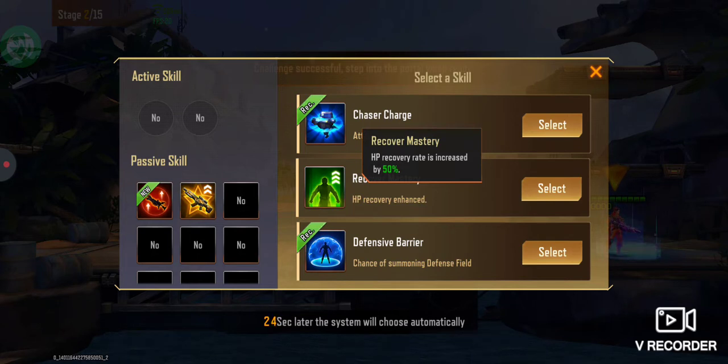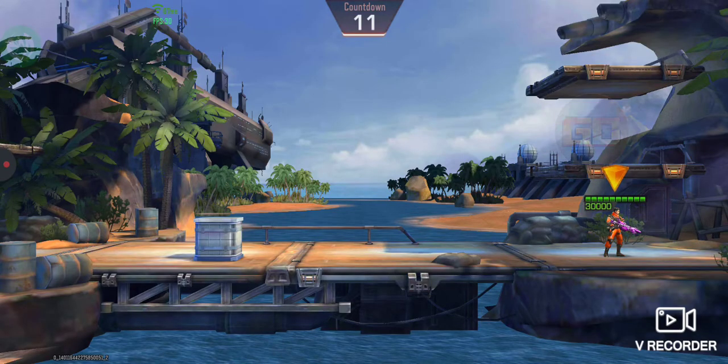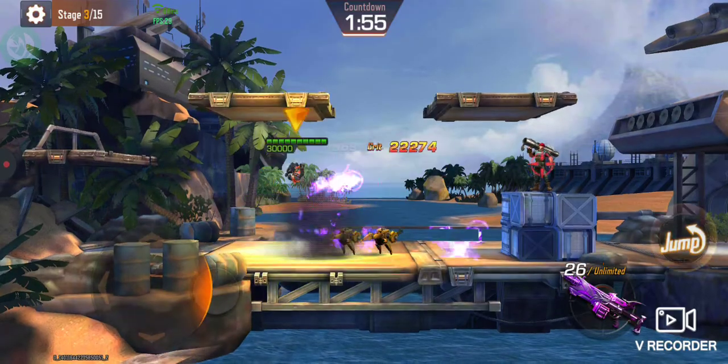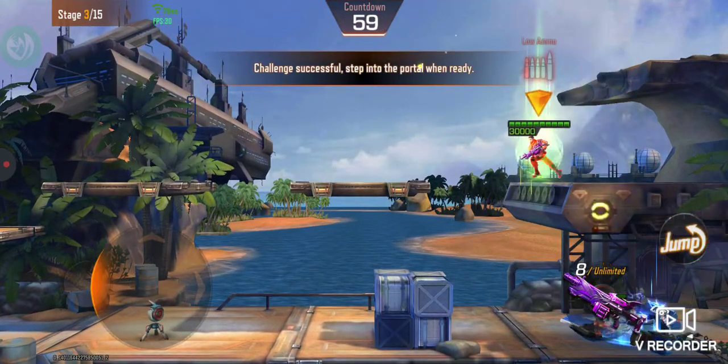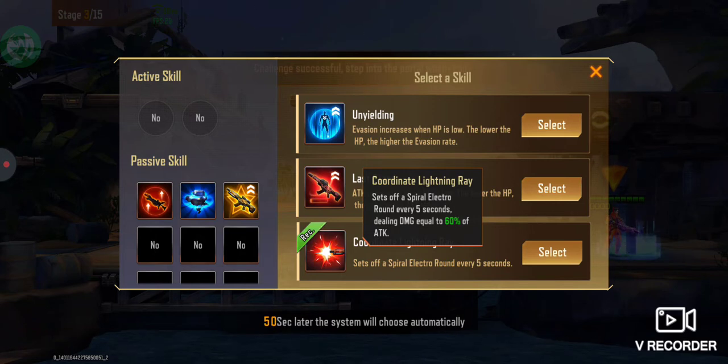At the end of every level you get 50% increase of life back. I have a lot of life because I'm level 65 in combat simulation. This is also nice because it's an additional attacker for 112% attack. This is a must — it does 60% and there are three of them that just circle around and do constant damage. Very nice, especially against the bosses.